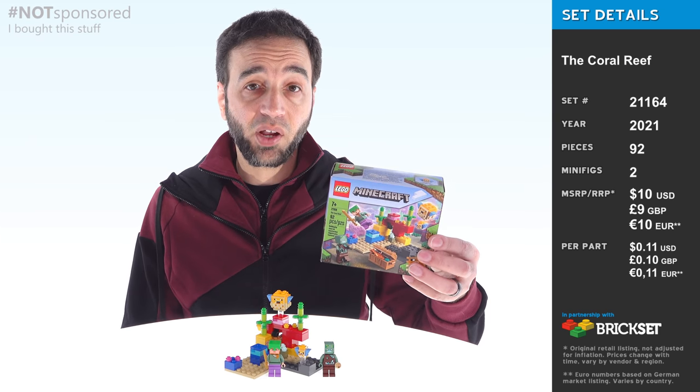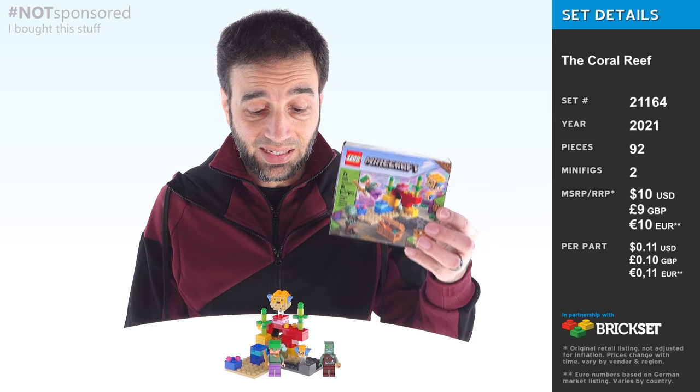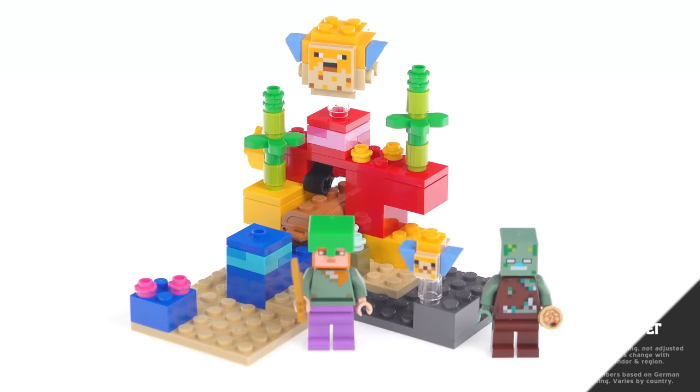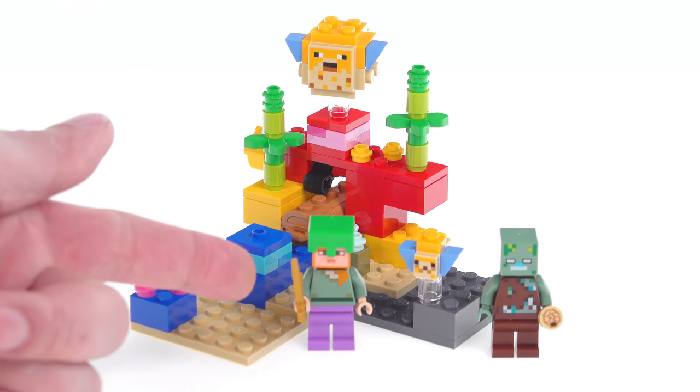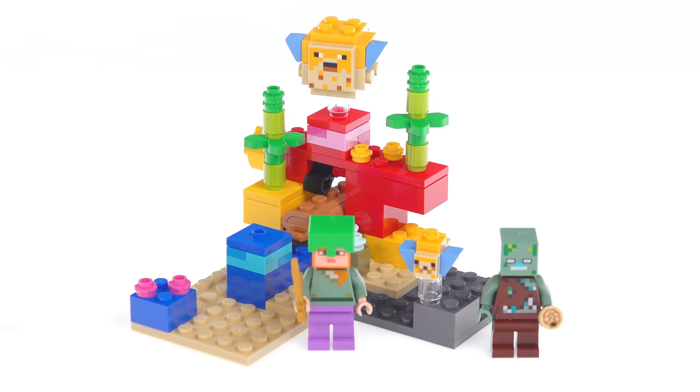Hey everyone, let's take a look at the LEGO Minecraft The Coral Reef Set. This is one of the really cheap ones, but it is incredibly colorful, vibrant, and feature-filled. Not only does this come with a requisite player minifigure, but you also get three mobs here in addition to all of the terrain.